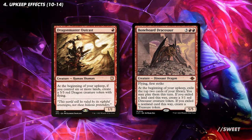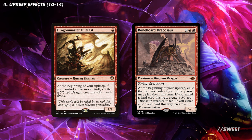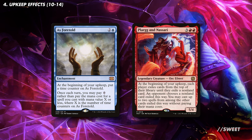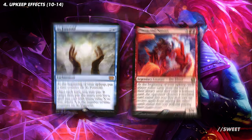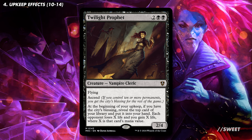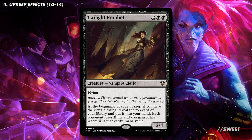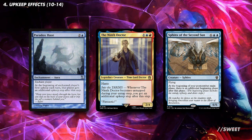Next we have some token makers: Dragon Master Outcast and Bonehorde Dracosaur are both great at making board state on our upkeep — either the start of our turn or the bonus ones from our commander. Then we have ways of casting spells for free: As Foretold lets us cast bigger and bigger spells from our hand, and Plague of Nuzeri lets us cast spells for free from the top of opponents' decks. We also have Twilight Prophet, which on each upkeep reveals the top card of our library, drains opponents equal to that card's mana value, and puts that card in our hand. Finally, for redundancy, cards like Paradox Haze, The Ninth Doctor, and Sphinx of the Second Sun give us additional upkeep phases if our commander gets removed too many times.